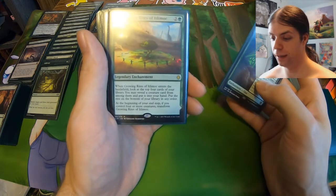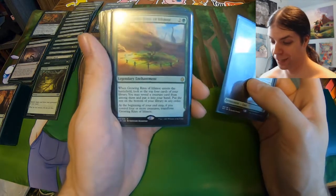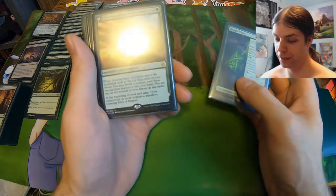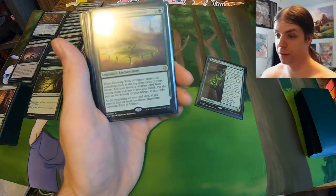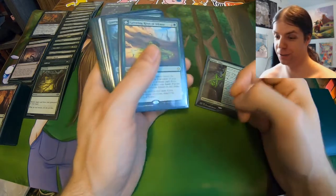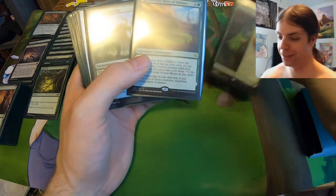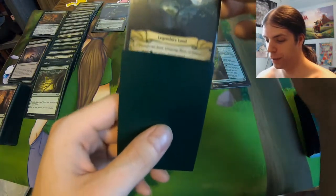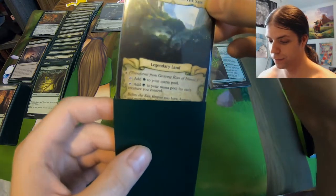Growing Rites of Itlimoc — basically the Ixalan cycle of enchantments that turn into lands with broken effects. This one becomes Gaea's Cradle, so I technically do have Gaea's Cradle in the deck — it's just on the opposite side of Growing Rites of Itlimoc. The other side is Cradle of the Sun — they even referenced the name. That is epic.